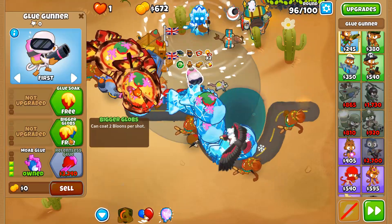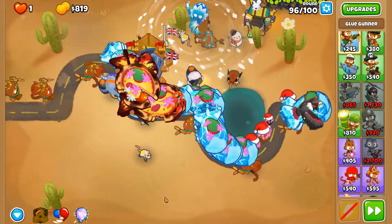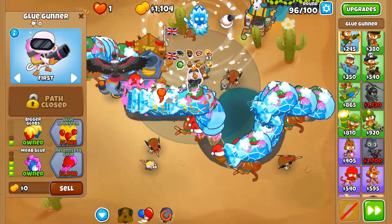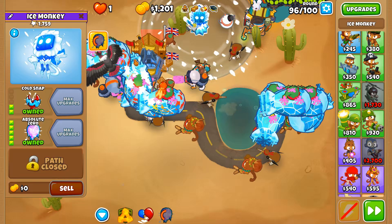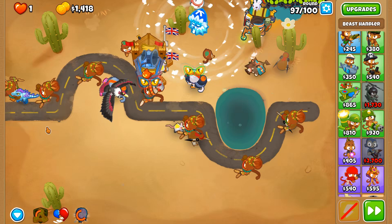Let's put another glue gunner over here so we can target ZOMGs on this portion of the track. It should be able to reach over there because of how big the hitboxes are. If the Absolute Zero can hit balloons over here, then surely this will reach over there as well. Round 97.